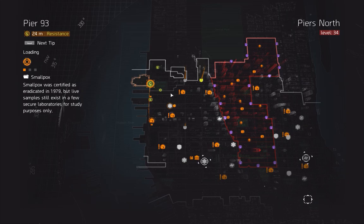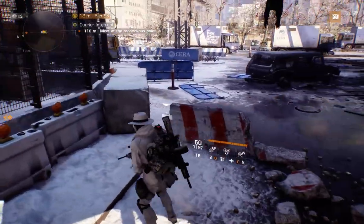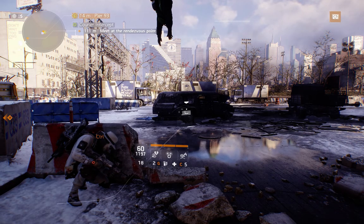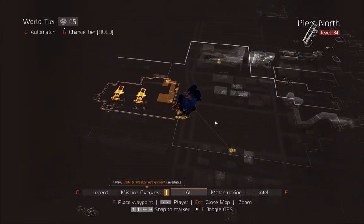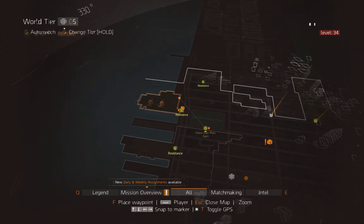When you're not in a group together, you'll wait for the events. It takes anywhere from 30 seconds to two and a half minutes for the event to pop. What you're waiting for is what you see on my screen: Meet at the Rendezvous Point — that's the Courier Intercept. It can spawn in three or four locations anywhere in the area.